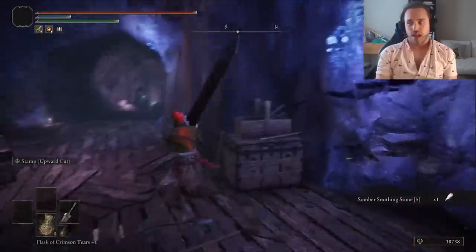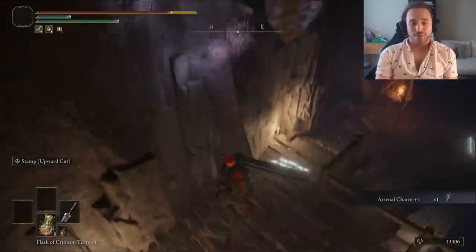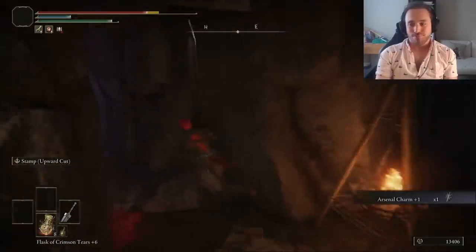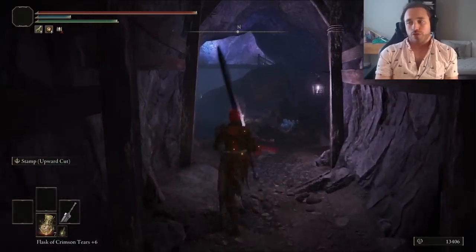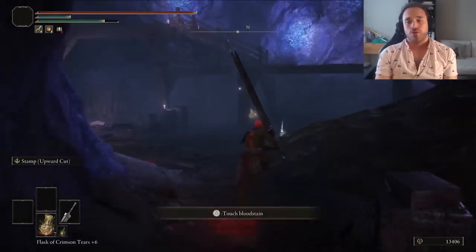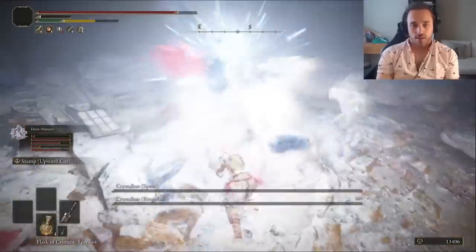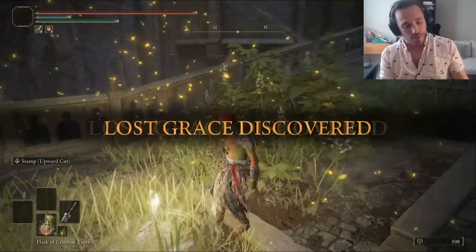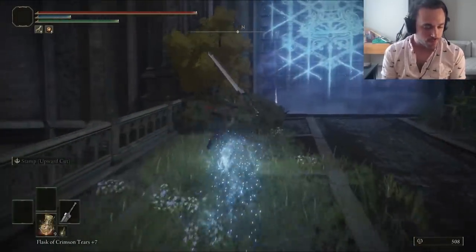The Somber Stone 5 is in the Altus Tunnel, along with the Arsenal Charm Plus 1, which boosts our carrying capacity by 17%. It's not quite as good as the 19% from the Great-Jar Arsenal, but that's way out of the way and makes you fight three NPC summons in a row after passing some very accurate Golem Archers. No thanks. Fi is the boss of the area — I hate her so much, I kill her twice. Still, we're not able to use the Big Sword, so I guess let's head into Raya Lucaria Academy.